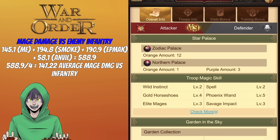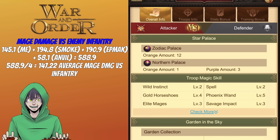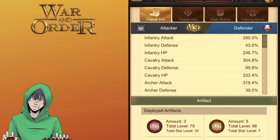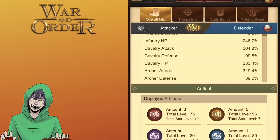I add all four damage multipliers together: 145.1 plus 194.8 plus 190.9 plus 58.1, totaling 588.9. Dividing by 4 gives 147.225. So the averaged damage multiplier is 147.225%, meaning you multiply your attack by 1.47225. That's how you arrive at the overall attack value for the group, which you then compare to the enemy's health score to determine how many troops you kill per round.